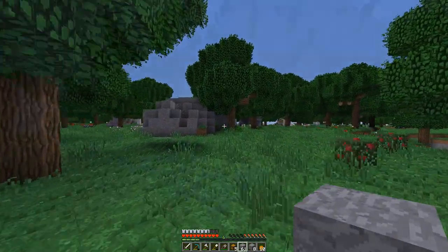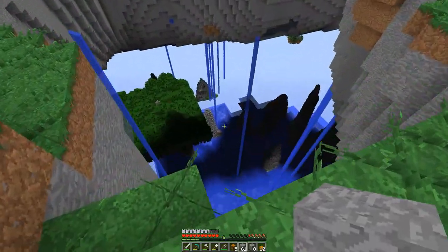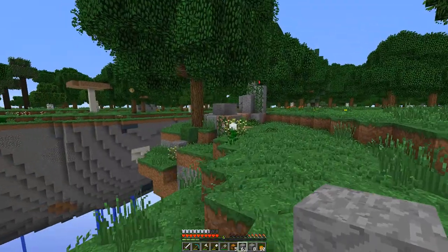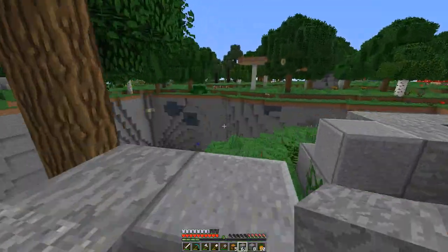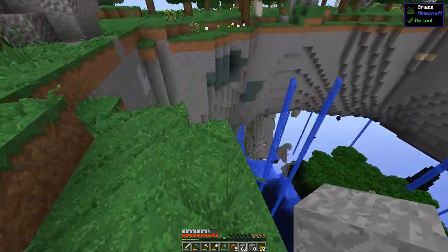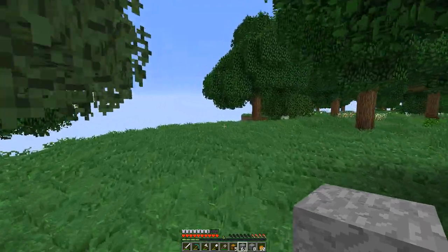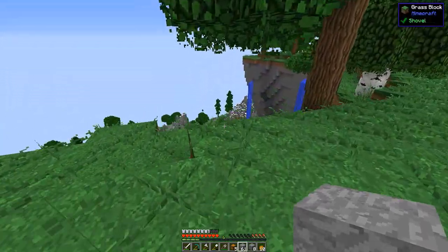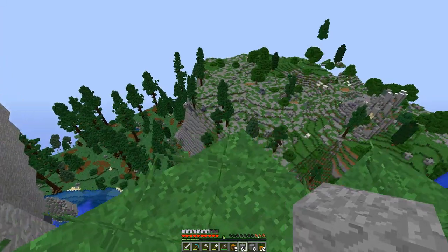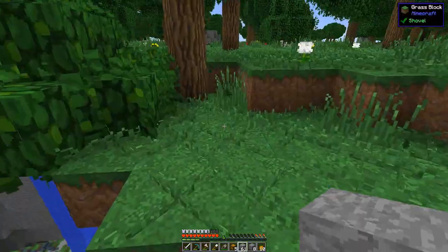There's some kind of structure over there — let's see what that is. It was just underneath the mountain, that's why I couldn't see it. There's no way I'm going to be able to get to it safely unless there's a water stream close enough. Let's check out what's in there — it's like a mini castle that has been destroyed. There's a water stream — yep, we can get over there!